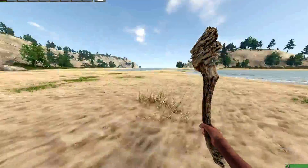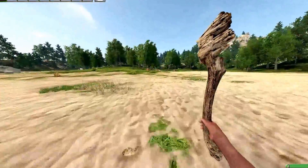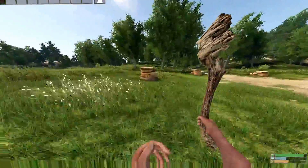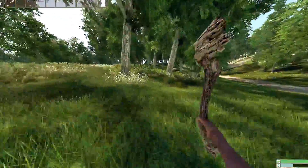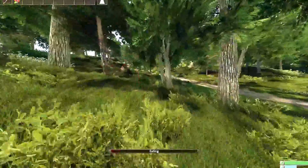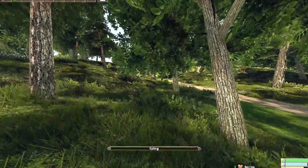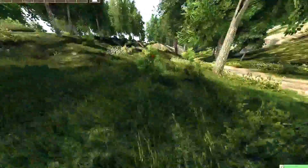You're going to spawn on a beach and the first thing you're going to do is go towards the castle. Right over here are some clay deposits — you don't really need them right now. You can mine some up but I don't suggest you waste your inventory slots on them. See these little bushes with a red spot? There are berries — you want to pick them up, just hold E. In the bottom right hand corner you're going to see three little bars: the top one is your stamina, the middle one is hydration, and your bottom one is your food. These berries are going to increase your food a little bit and your hydration a lot more.